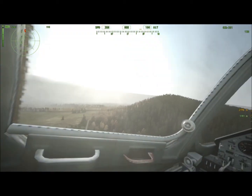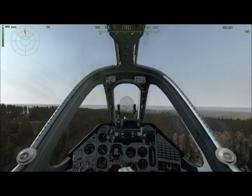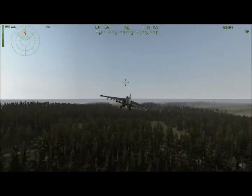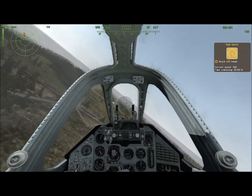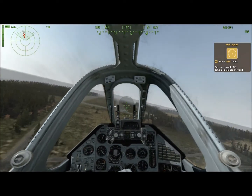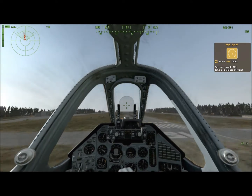If you go below 250, you might start stalling, and that means your plane will just keep on going down until you get speed on it. So you can see I'm coming in straight, holding down Z to reduce speed, and you want to take it as horizontal as possible.